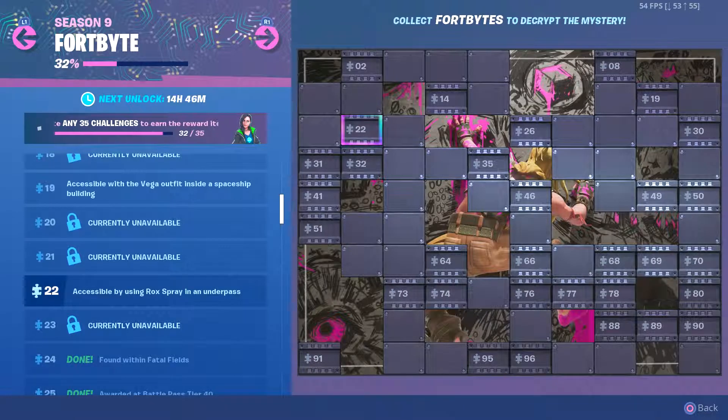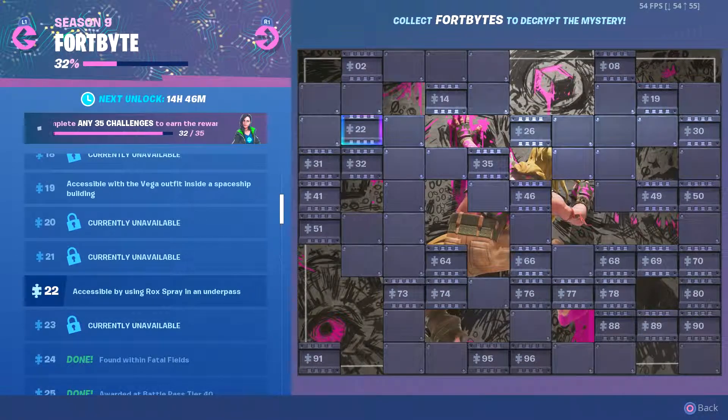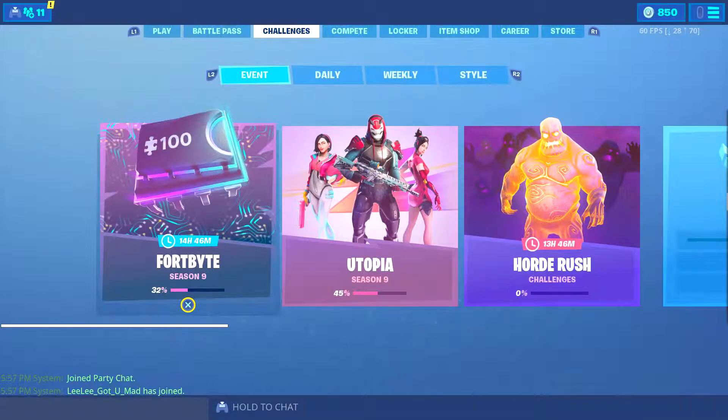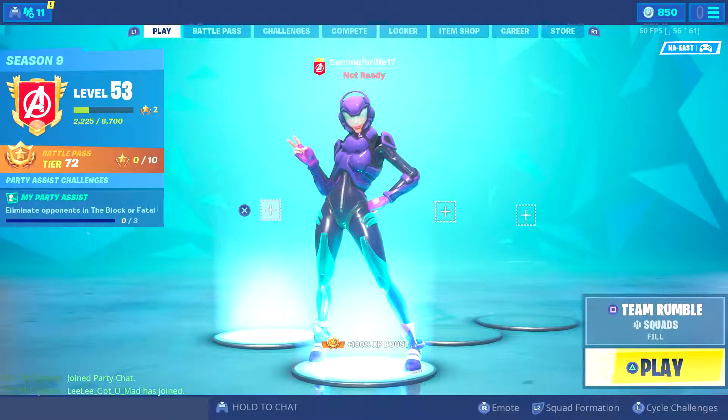What's happening everyone, Game for Life here. Today we're going to be unlocking 4x22, accessible by using the rock spray and underpass. There are two areas where you can get that done at, in the same location — I'm going to show you guys where.